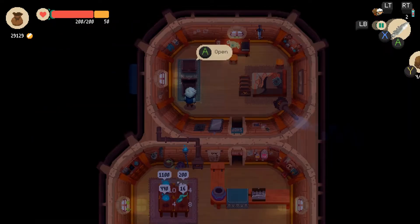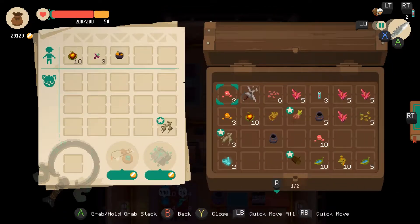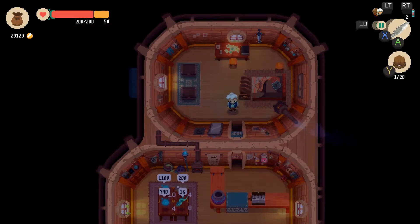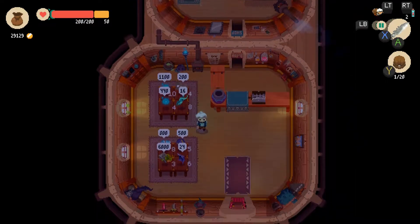I think the sword is the only thing left that I have to sell, because the rest of these are rare materials. I'm gonna hold on to the sword for a second and check in with the blacksmith.